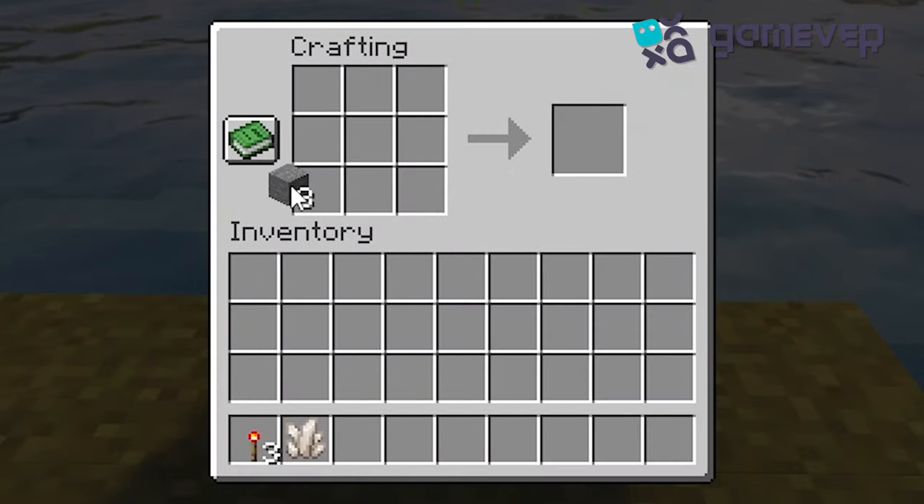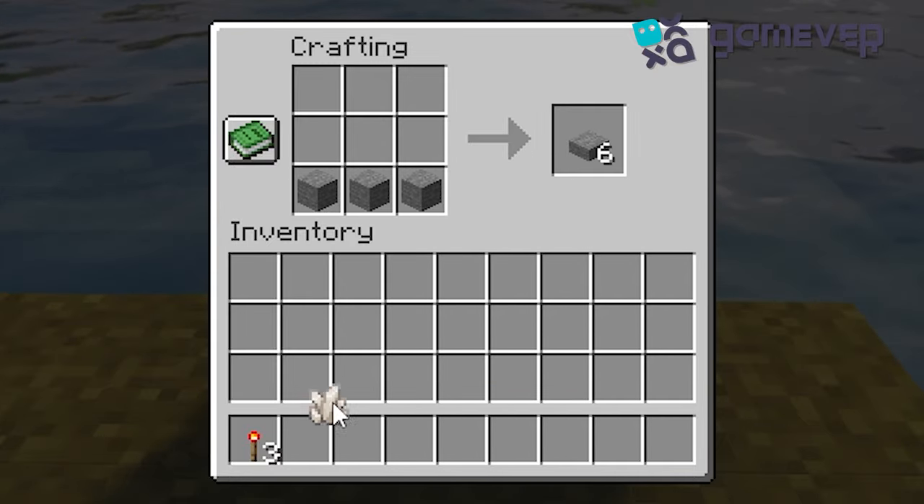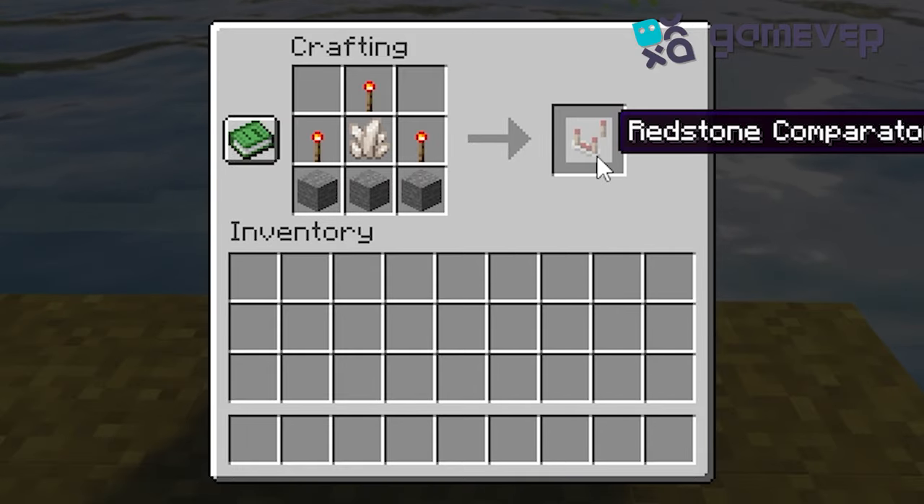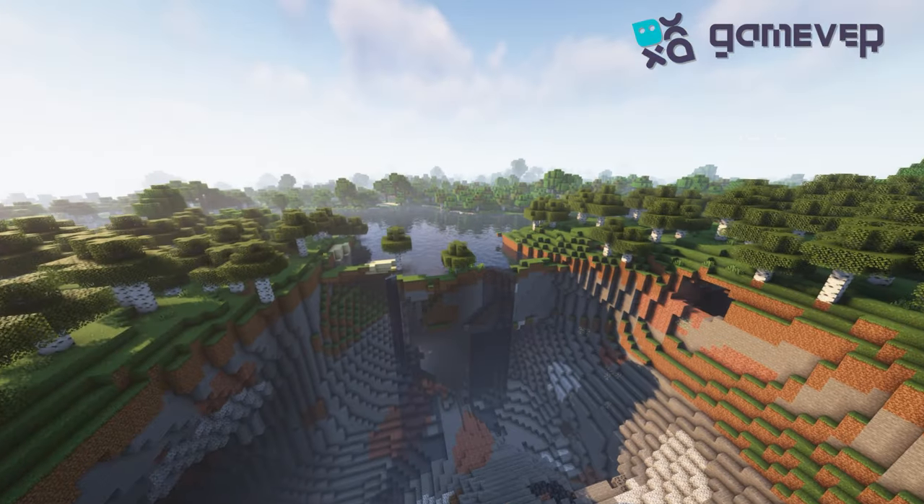Ready with your materials, head to the crafting table. Place three stones in the bottom row, then in the middle row put a nether quartz in the center and redstone torches on either side. There you have it — the redstone comparator appears! Click to add it to your inventory. Happy building!